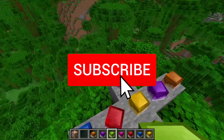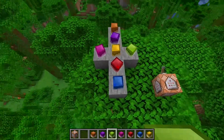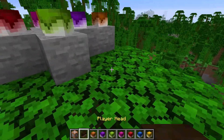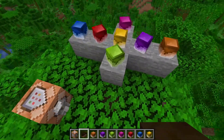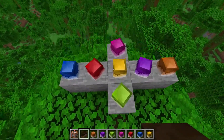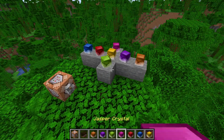If you want to see more Minecraft content, be sure to subscribe to the channel so you don't miss anything. Now you might be wondering how these crystals even exist in the game without any mods. The secret is that these are actually custom player heads — they have a special skin on them that makes them look like a crystal or gem, and I really love the colours and variety.